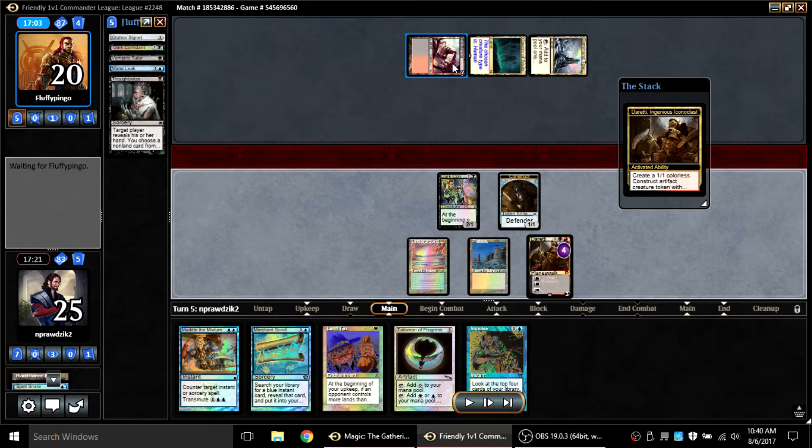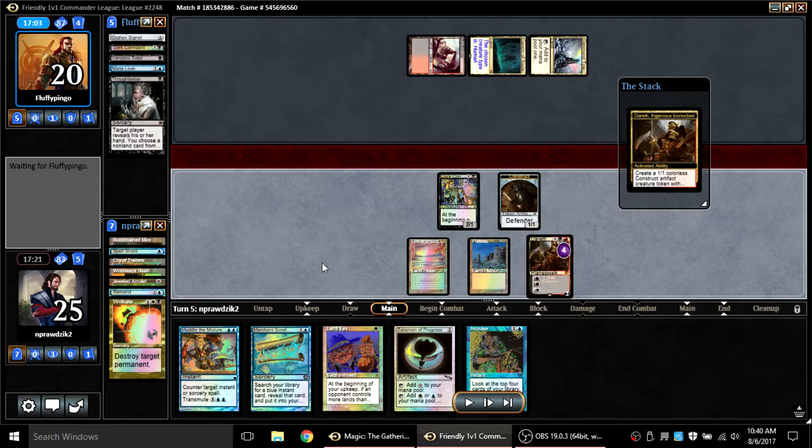What actually happened is my opponent tried to Thought Seize me. He Thought Seizes me with Badlands leaving two mana up — one of which does produce black. I decided to Remand it only because if he allowed it to go back to his hand and Thought Seized me again, that would probably eat up his whole turn, and he might instead make a two-mana play like a Signet or Talisman — saving me from the Thought Seize for one turn. What I really wanted was to not be Thought Seized so I could get Land Tax down.